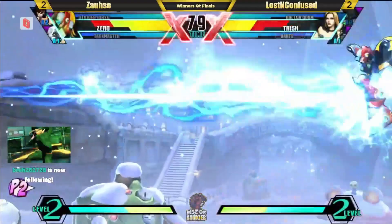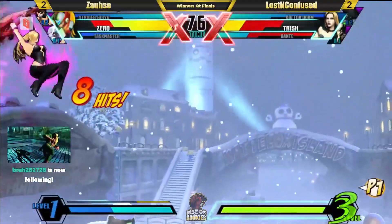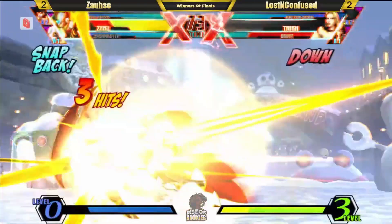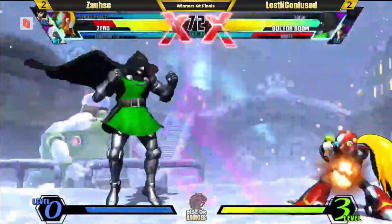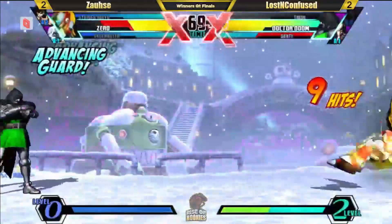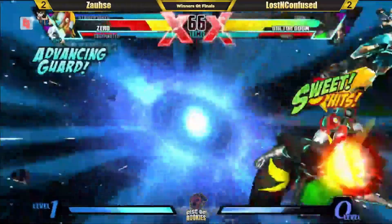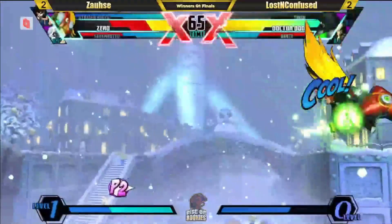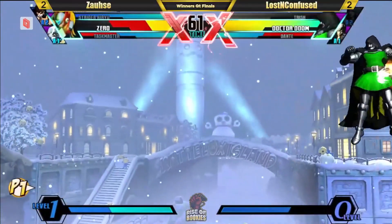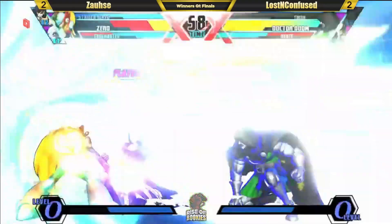Raw S — not gonna save Trish. Lock him down. Gets the Jam session — he's juggling. Look at the damage on Dante. Another falling pizza cutter — he gets the snap, and the reset and the snap to finish. Snaps in Doom. This does actually mess up the team order — LNC actually in a very awkward position. But that might catch the assist — it is Taskmaster, he's a big boy. Not too much damage actually.